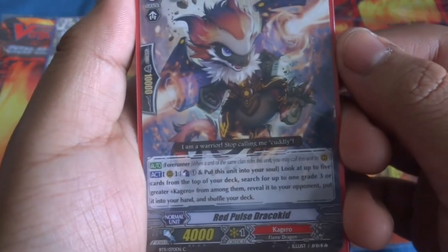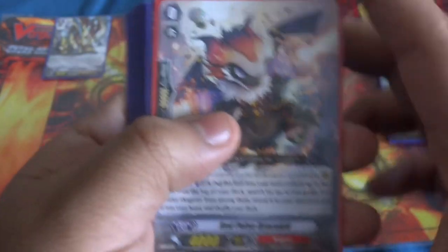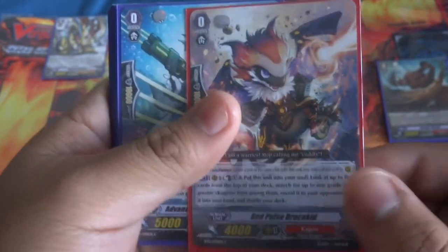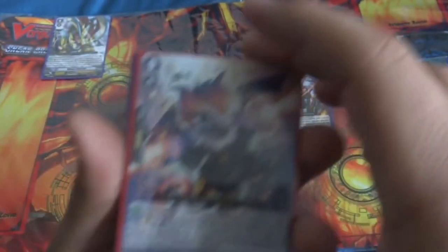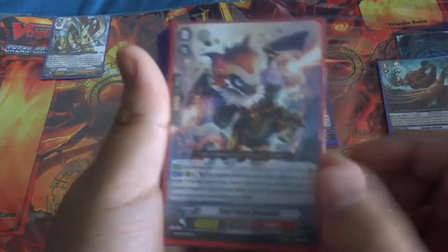First up, for our starter we have Red Pulse Dracokid. He's really good because you're able to search for a Grade 3, so you're not grade stuck. And he's a 4k, which isn't a bad booster. His effect really came in handy when you're stuck at Grade 2 or you don't have a Grade 3 — easy search.